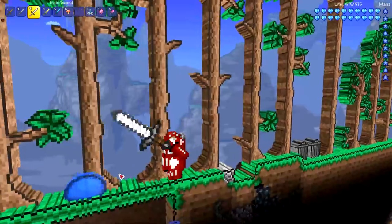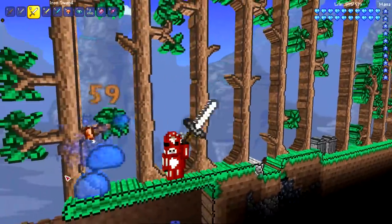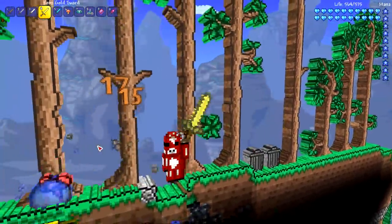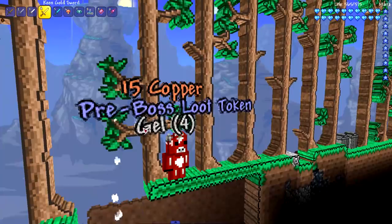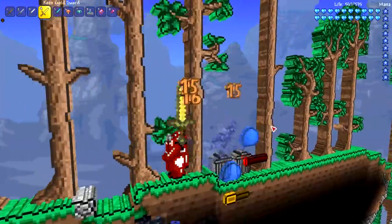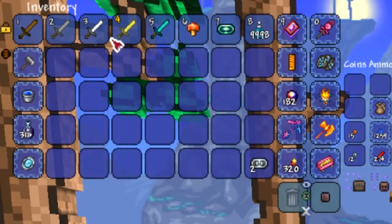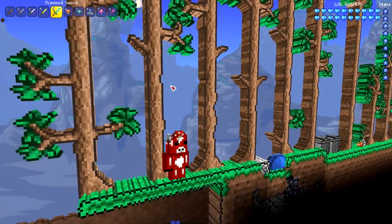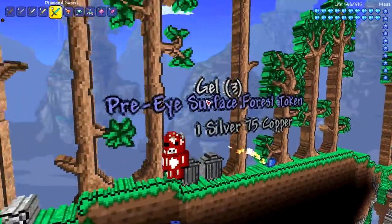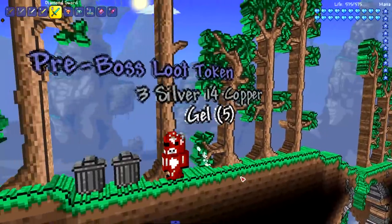Next, the iron sword — the trusty weapon you use most before diamonds, especially with my usual luck of never finding diamonds. Then the golden sword. Let me show all the stats: wooden sword is 25, stone is 61, iron 16 — wait, the diamond sword is 72. The diamond sword is absolutely brutal, crushing blue slimes in one swing.